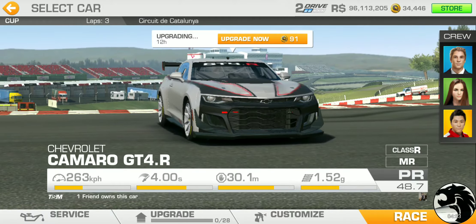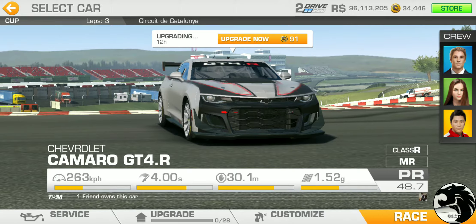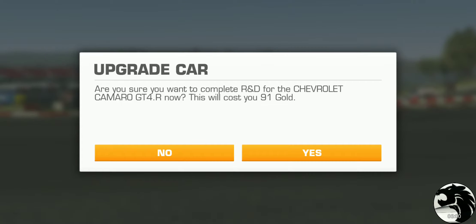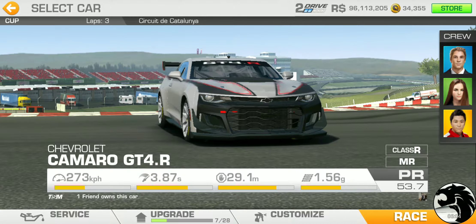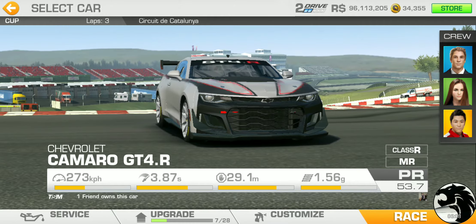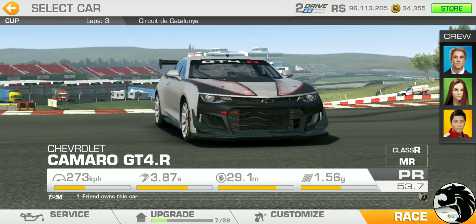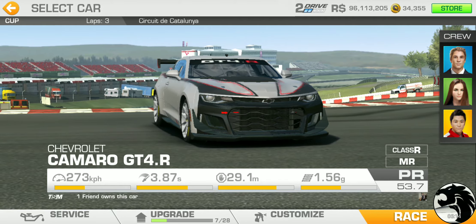Now the moment of truth — first-tier upgrades. How far does it get us? We're starting at 48.7 as the base PR, and it gets up to 53.7. That is exactly five PR points gained with the first tier of upgrades.